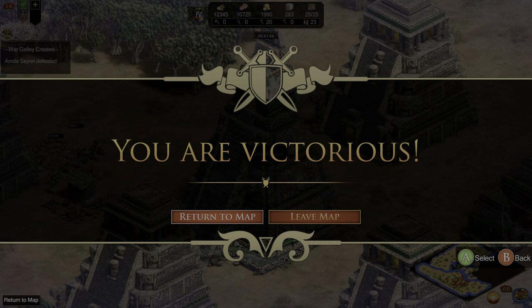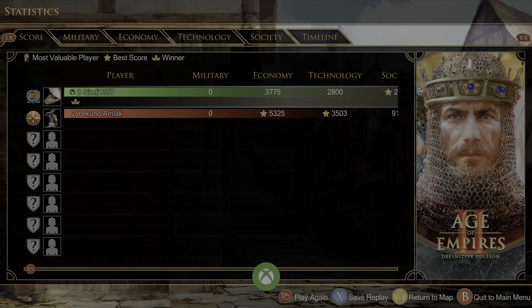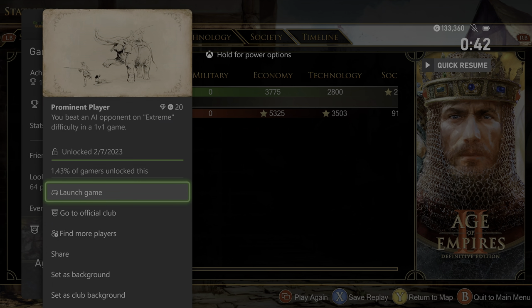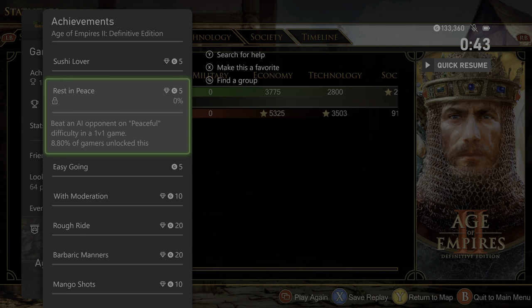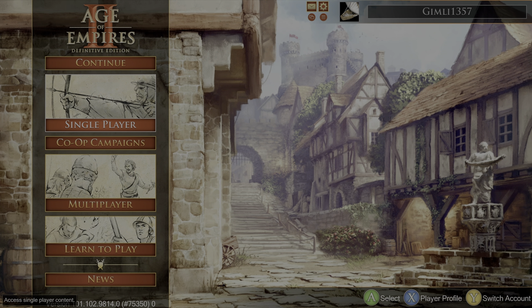Victorious on extreme in a 1v1 against the AI. Hit leave map — it'll take you to the stats page, and there it is: Prominent Player for 20 Gamerscore. You beat an AI opponent on extreme in a 1v1 game. 20 Gamerscore, rare achievement. Now this doesn't give you the other achievements tied to difficulty, because there are achievements for beating AI in 1v1s on the other difficulties: hardest, hard, normal, moderate, standard, and peaceful. But you just have to play another match on each of those difficulties — the same strategy works on all of them and you can grab those achievements in a couple of hours.